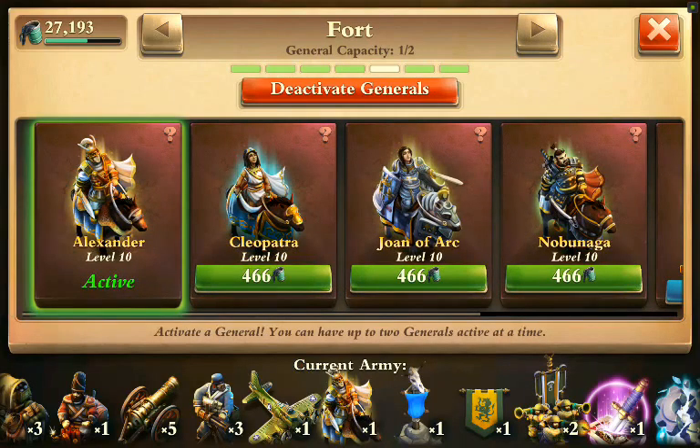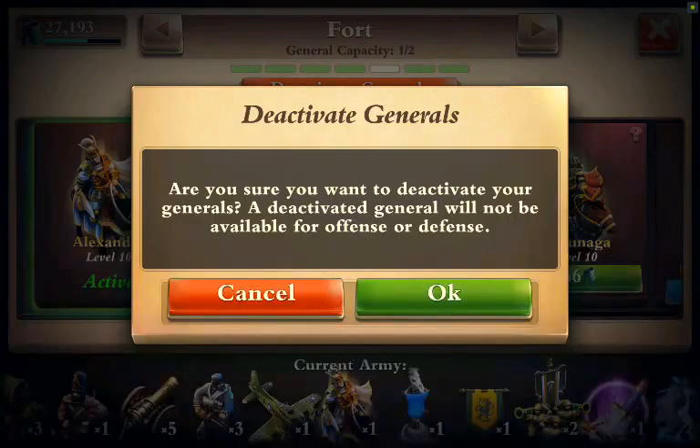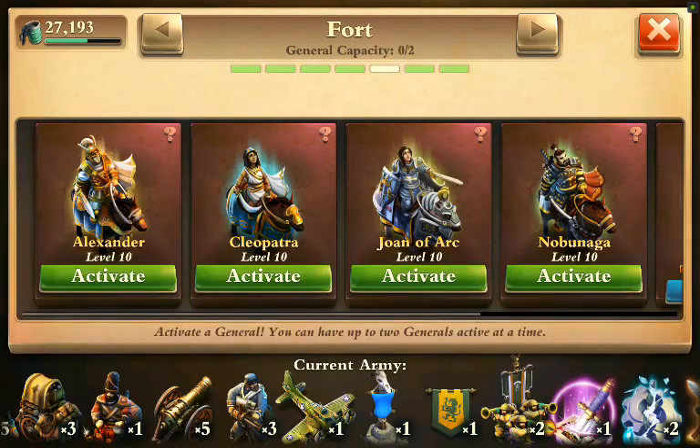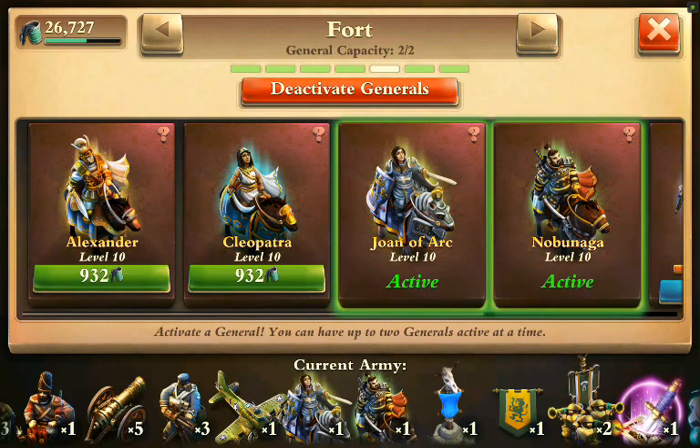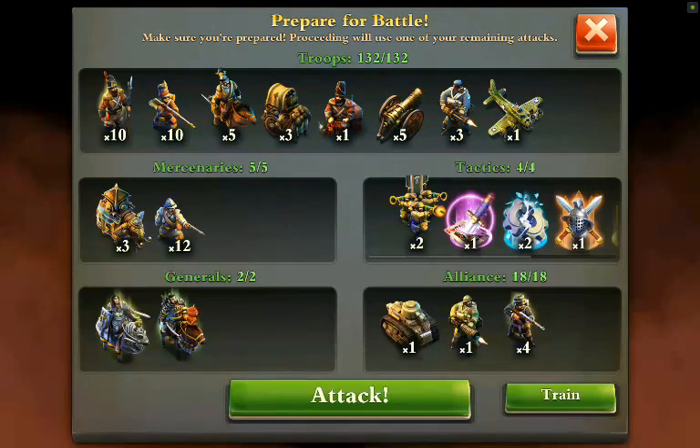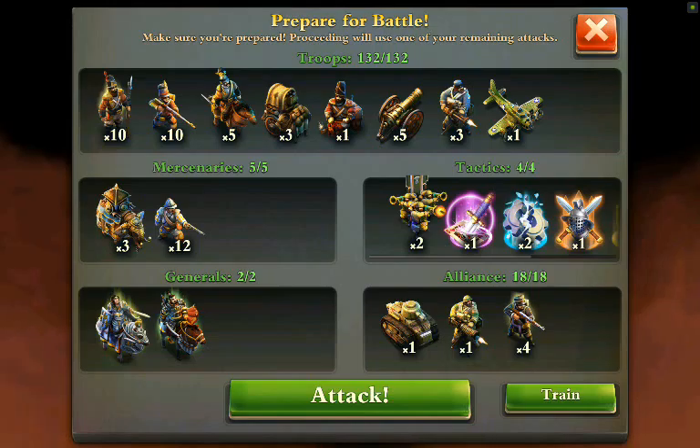We'll go with Joan and Nobunaga — Joan for the heavy hit points, Nobunaga for the sharp sword. Other than that I think our troops are in good shape, green across the board. It's the usual troop mix that I use, so I'm not going to explain all that again. Let's see how this rolls.